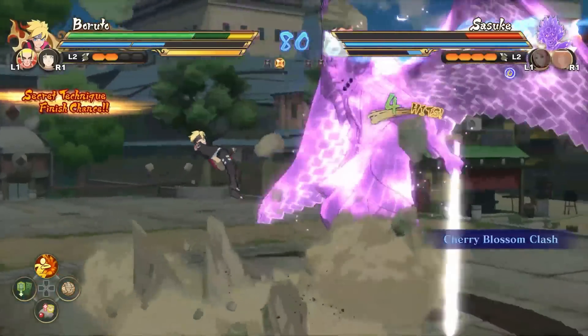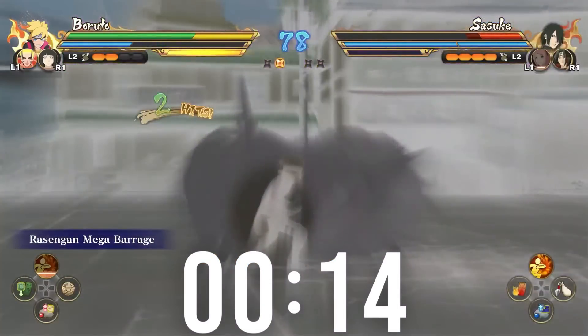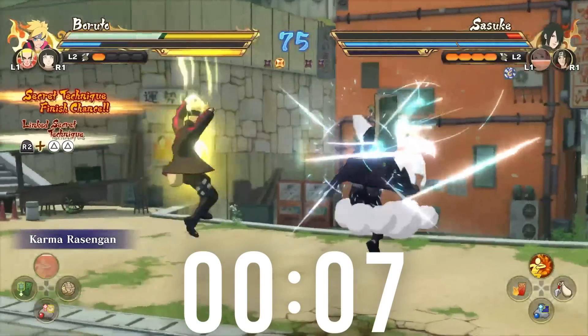The storm gauge also has a short duration time. Similar to awakening mode, it lasts about 15-16 seconds. For comparison, the storm gauge in Storm 4 lasts about 30 seconds.